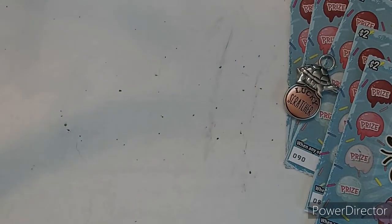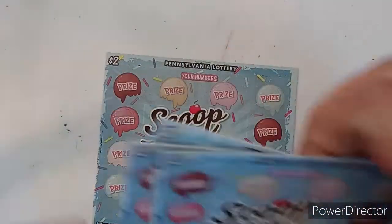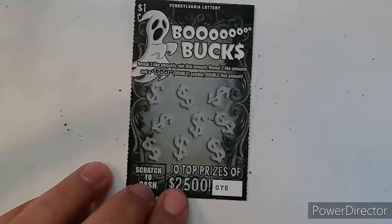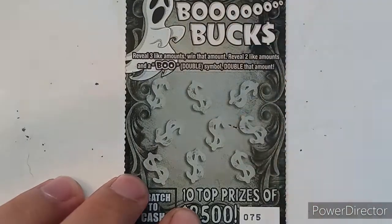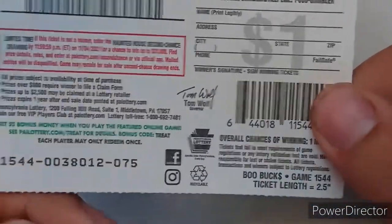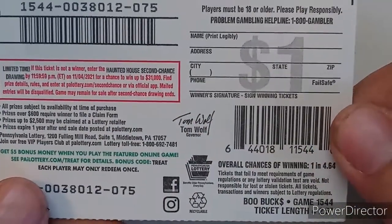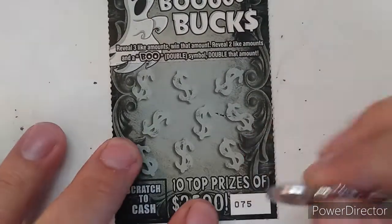We also have five of the two dollar Scoop Up Some Cash, tickets 88 through 92, so that's a nice 20-dollar session today. Let's get started. Rules for the one dollar Boo Bucks: reveal three like amounts and you win that amount; reveal two like amounts and a Boo symbol, you win double that amount. Chances of winning on this ticket are one in 4.64, and there is a second chance drawing on that one.